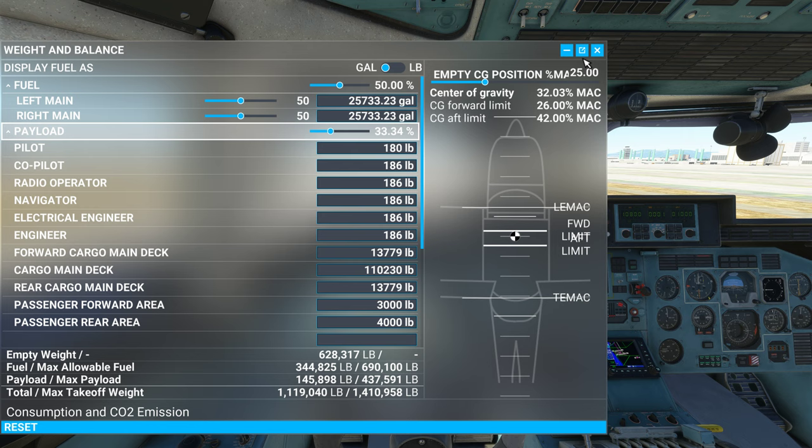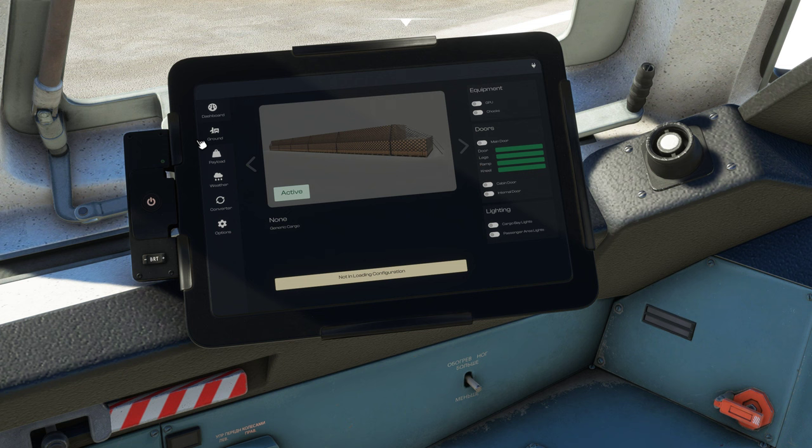Over here we have our little fly pad. On the ground you can turn on your GPU, shocks, and main door — you can open that up, it takes a couple minutes. You have your cabin doors, interior doors, and your lighting. All this can be done on the fly pad.